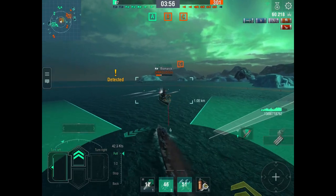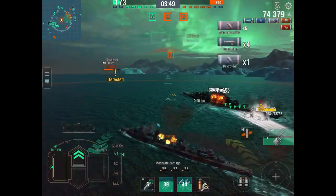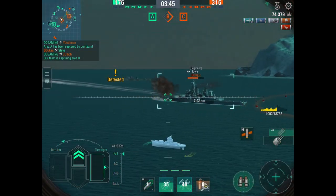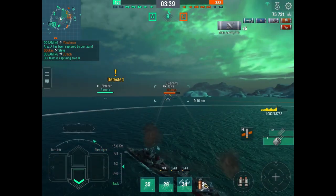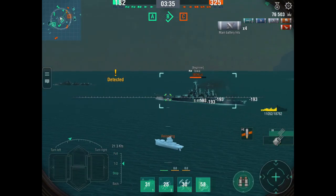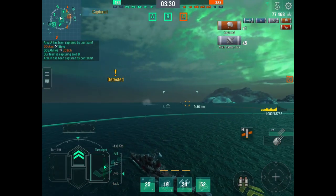Then the North Carolina spots him and fires some Armor Piercing. He actually passes in front of the Bismarck, which costs him some health — it would have been easier to pass on the other side since the Bismarck wasn't even looking at him. But the Bismarck is dead and he isn't. The Iowa has pushed forward together with the other destroyer, so it's time to get B cap back. DC Gaming has killed two ships — halfway through the battle, he's at 75,000 damage, and the team hasn't done much other than lose two ships of their own.